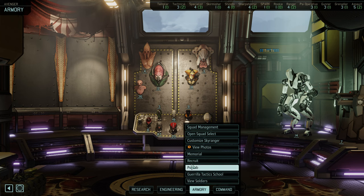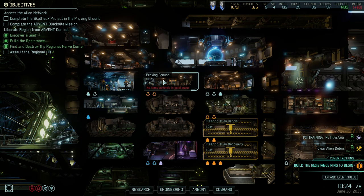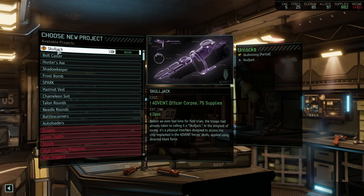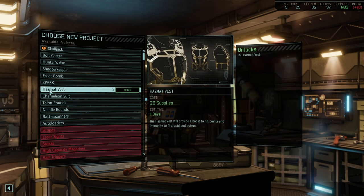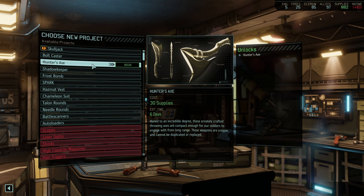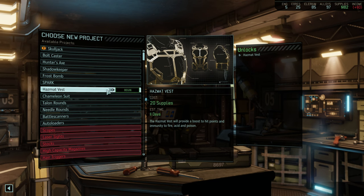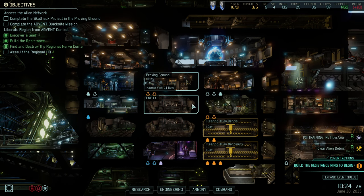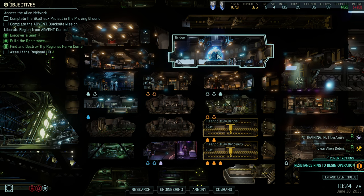It's time to move on, but there's one more room I want to look at — the Proving Grounds. Our equipment is ready to begin assembly, Commander. Just give the word and we'll build the Skulljack. The Skulljack will need to be built, but I kind of want to pick up the Hazmat Vest right now. It's 11 days, but in less than a day we gain back a bunch of engineers and I'm planning to put one in here, so the build time will be even less than 11 days. I also wouldn't mind having a Frost Bomb and eventually a Hunter's Axe, but for starters I think I want the Hazmat Vest — because our technicals can get a little hot around the collar. Immunity to fire, acid, and poison would not be a bad thing, so I'm going to do that research first.